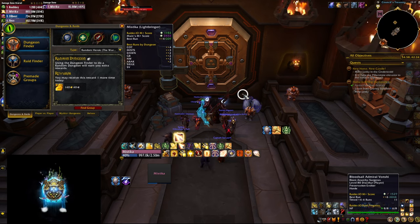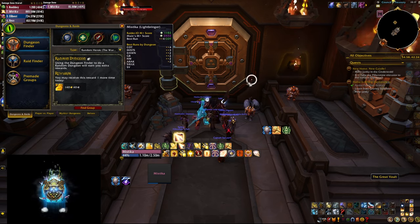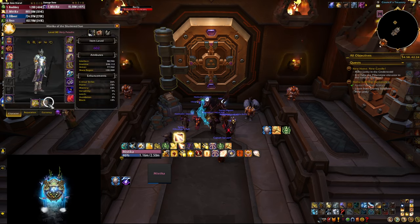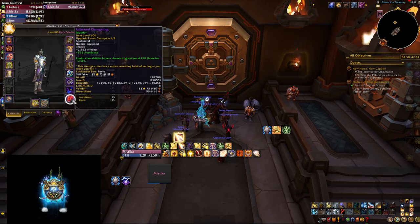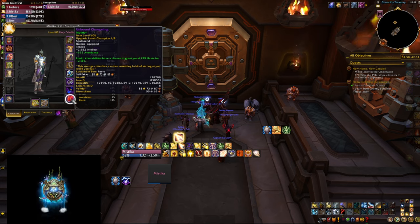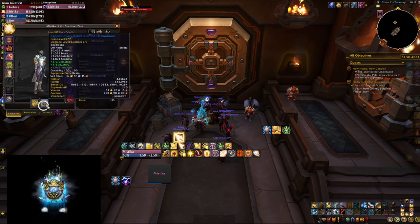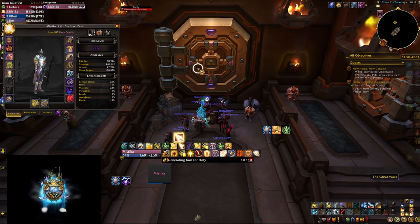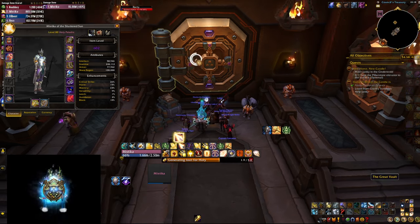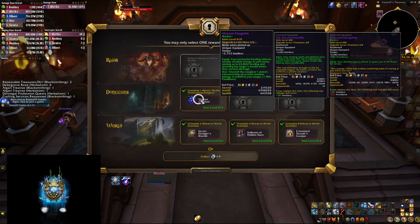Next is our paladin and we've run some random keys on the pali, so we have some IO but it's not very high because the keys were quite low. Our gear is pretty bad — I had to buy a shield off the auction house. But we were lucky to get a changeling at champion level with avoidance. We do have two-piece here, so plenty to wish for. I'm going to open as restoration because we definitely need a shield and a better trinket, but there are many pieces we can also upgrade.